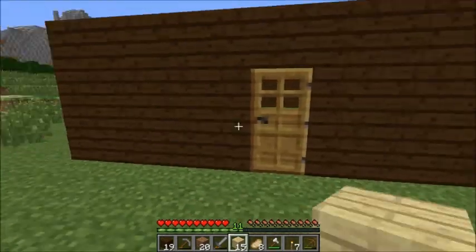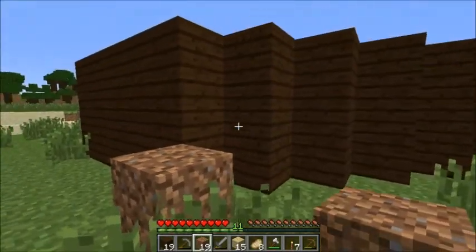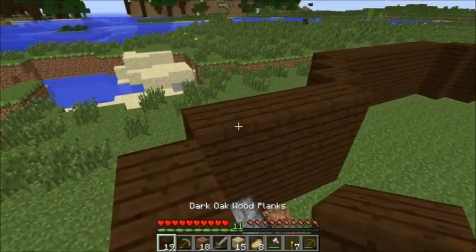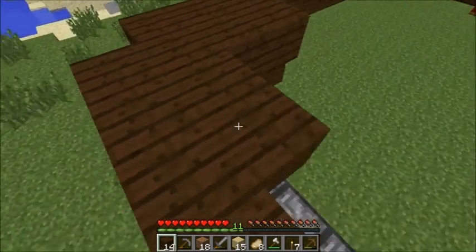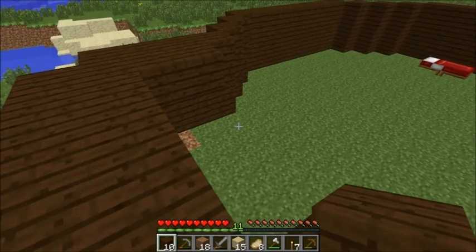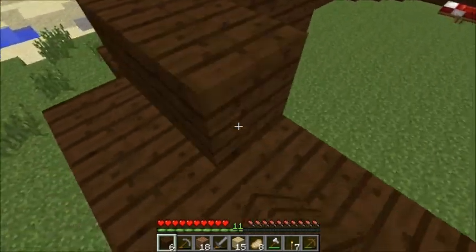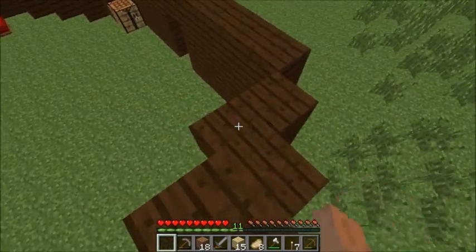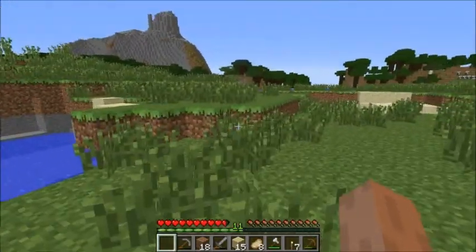We're going to try wood actually, right here. Let me see how this would look. So what I was planning on doing is have like this come in like this, and then actually we'll do two layers like this. We need more wood - dang it. Let me go grab some wood, I'll be right back in just a second.